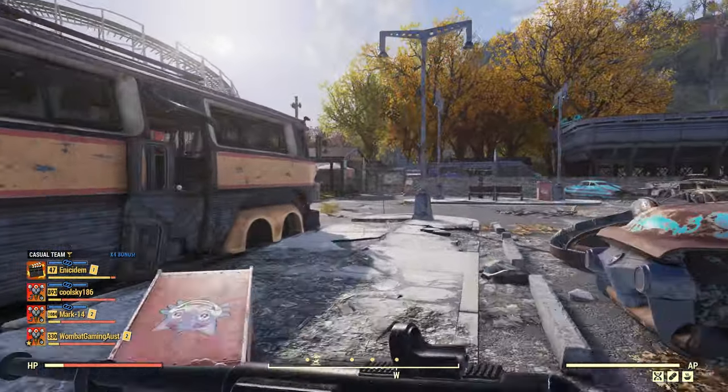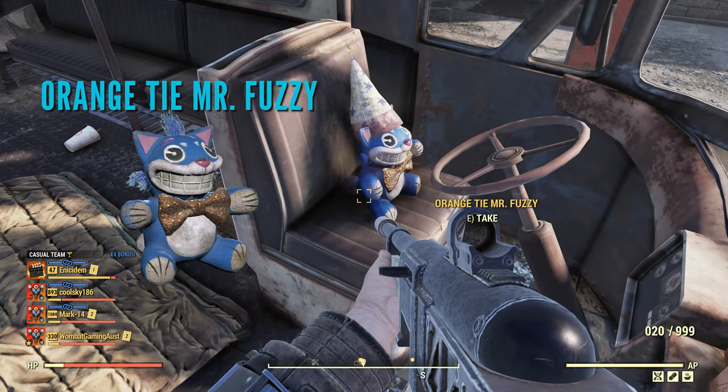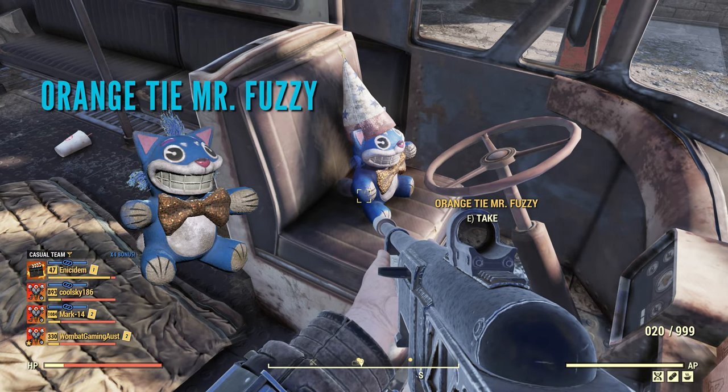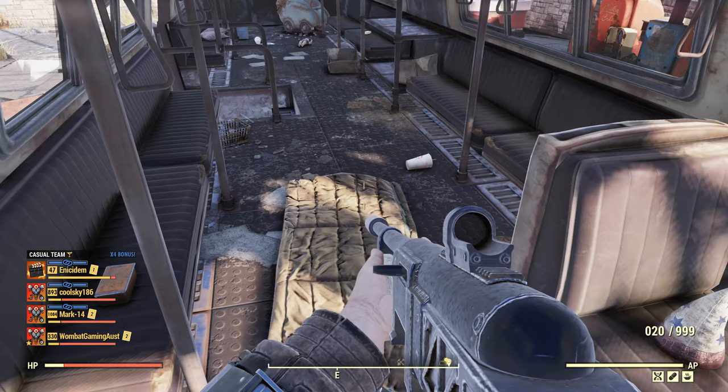The first one we're going to head for is the bus. Let's go into the bus — on the front seat here we have the orange tier one. We're going to take that one.